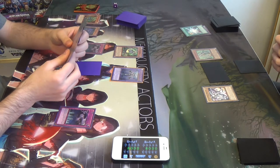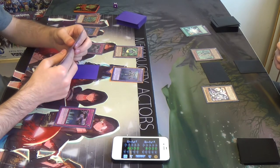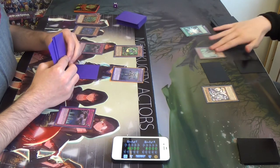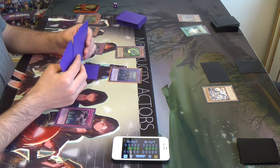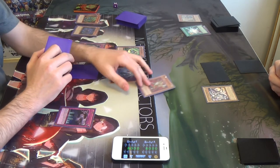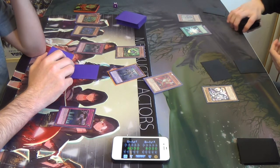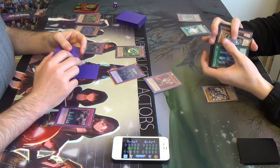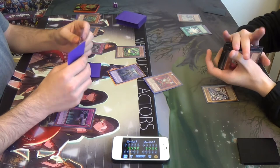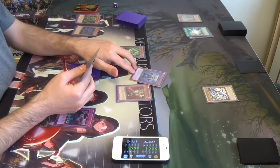Draw. I want to activate Chaos Sorcerer's effect — target a card on the field and banish it. For a normal summon, Aaron lights one more. Battle Phase — I want to attack Aaron into your Defense Position Monster. Her effect: when she attacks a Defense Position Monster, it gets shuffled back into the deck. And that's slightly annoying. It's really annoying whenever she gets her effect off. This one can attack this turn. I'll attack with Construct — 2,800.